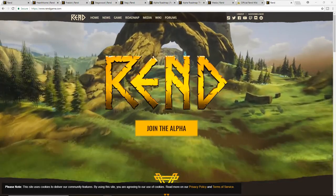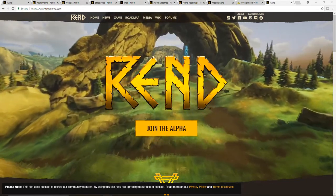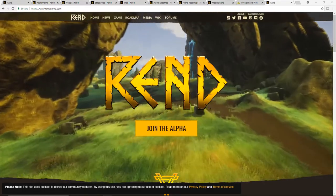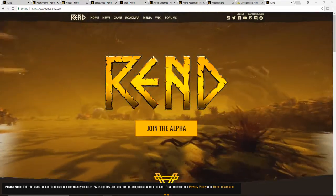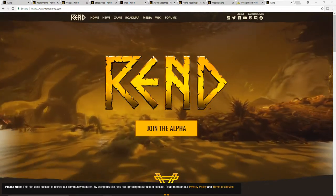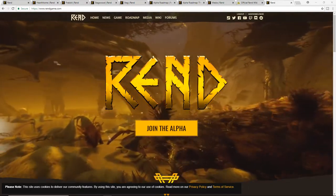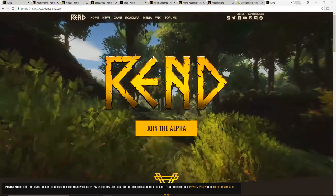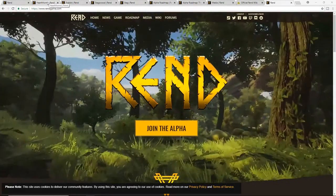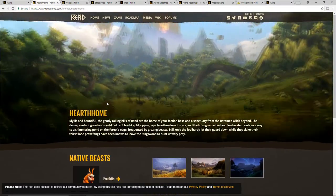This is Rend — you guys can check it out on the home page, I'm going to link everything down below. How we're going to go through this is we're going to talk about some biomes, some creatures, the roadmap they have for completing alpha, some of the media around it, and the wiki. Let's start off with one of the first biomes, and that is Hearth Home.